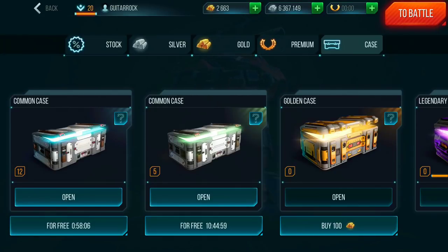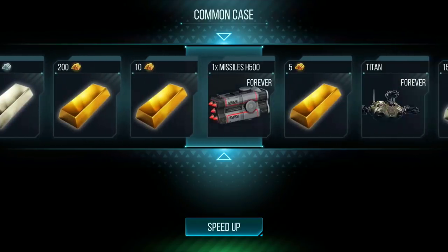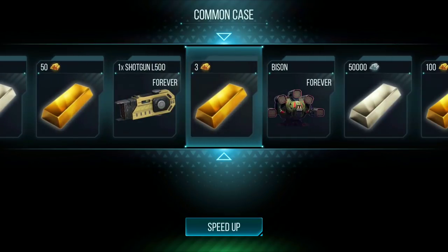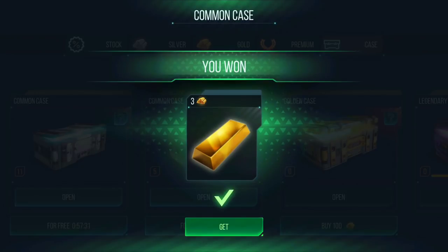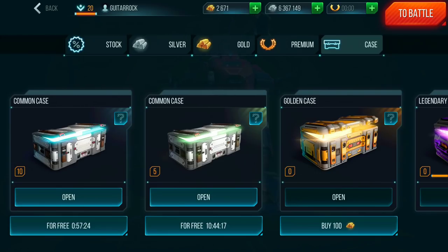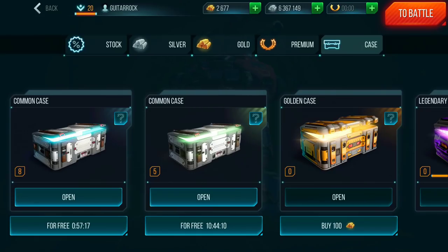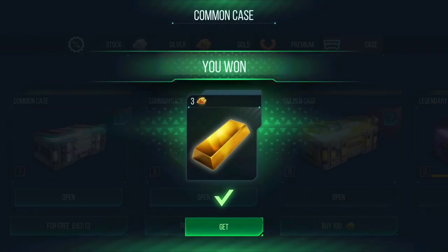I've been stacking up boxes hoping to get some interesting new equipment, weapons, or maybe a new robot. I'm going to start off with a common case — you should watch and get one every single hour. If you play every day you can obtain a bunch of these. We get 3 gold, 5 gold, 4 gold from the first few.